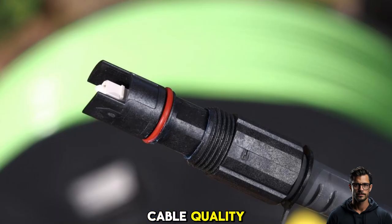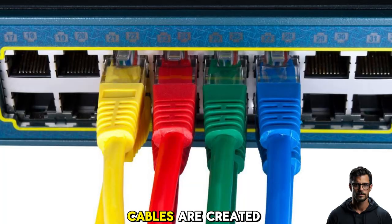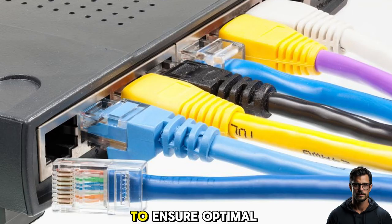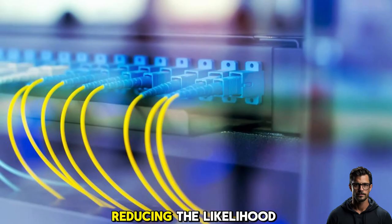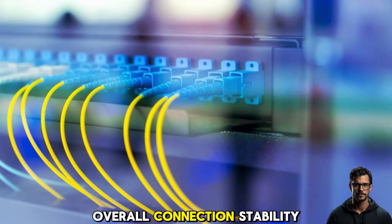Tip 2: Check cable quality. Not all Ethernet cables are created equal. To ensure optimal performance, use a high-quality Cat 6 or Cat 7 cable. These cables provide better shielding and faster data transfer rates, reducing the likelihood of interference and improving your overall connection stability.